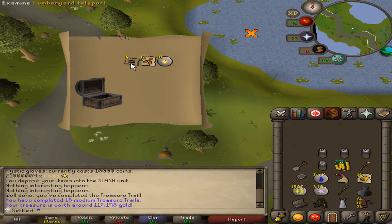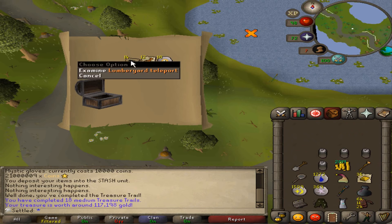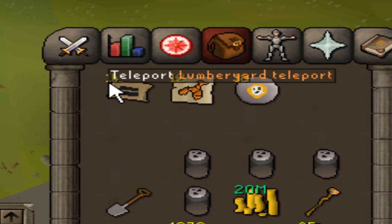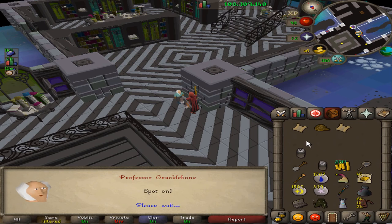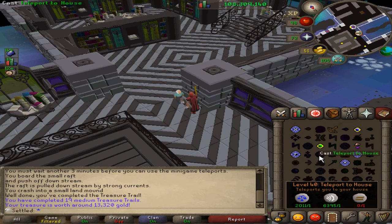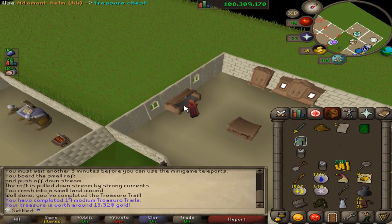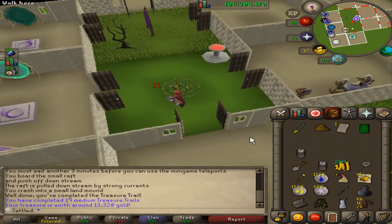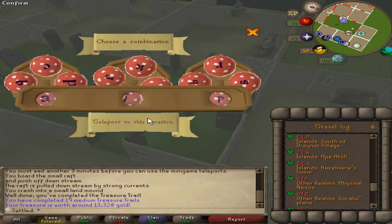I forgot to record me actually opening the casket, so you get to see the beautiful reward instantly. Oh wait — that's not even bad. I can store the addy helm, and the Bandos page could be a unique. Let's store that addy helm — I know it's not very fashionscape material but I want to collect all the rewards anyway.